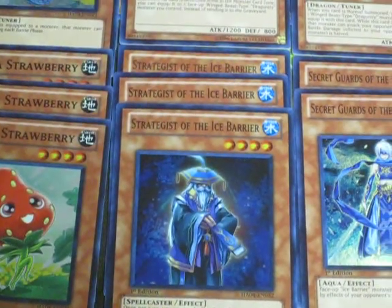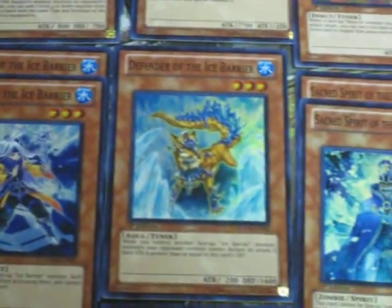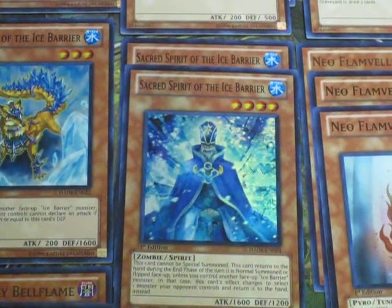Three Strategist of the Ice Barrier, two Secret Guards, two Warlock, one Defender, and two Sacred Spirits.